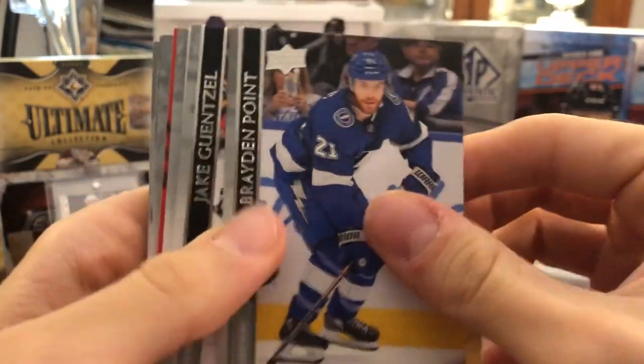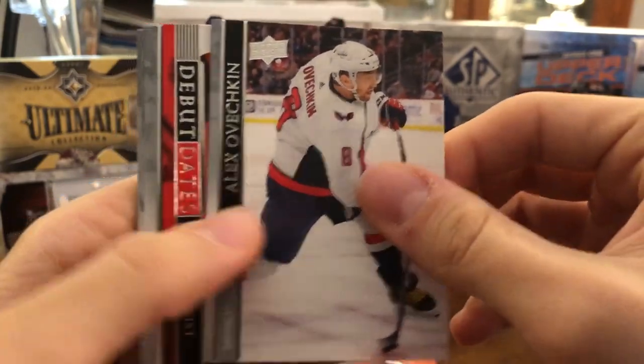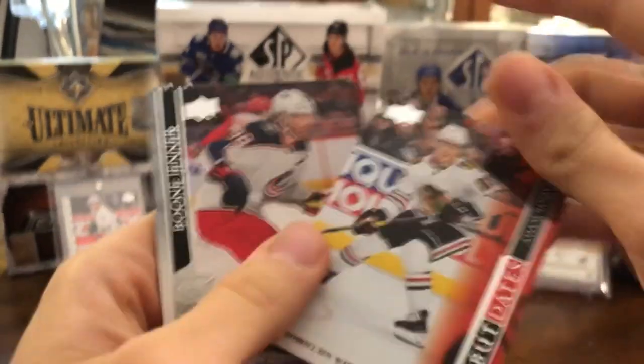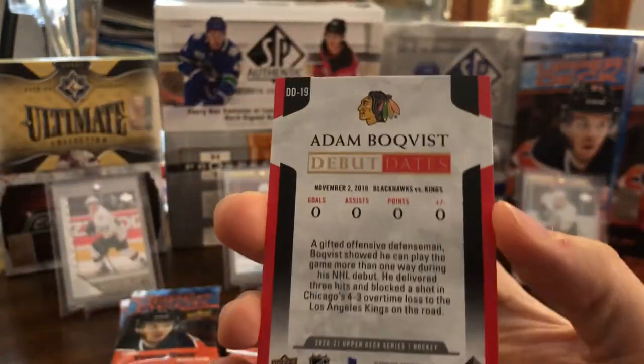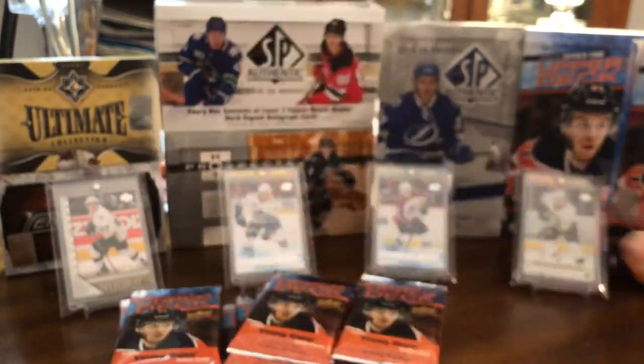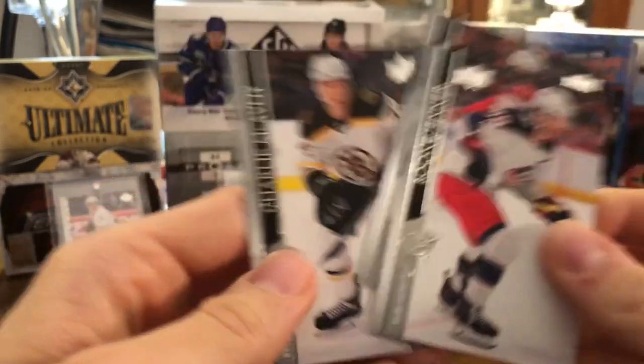We have Tyler Seguin, Brayden Point, Jake Guentzel, Alex Ovechkin — awesome shot there. And we have a Debut Dates of Adam Boquist, November 2nd, 2019 — a bunch of zeros on the board in his debut. Then Boone Jenner, Ryan Suter, and Charlie McAvoy.